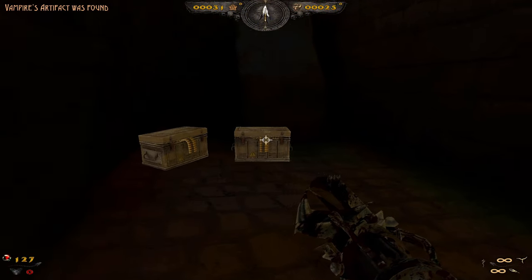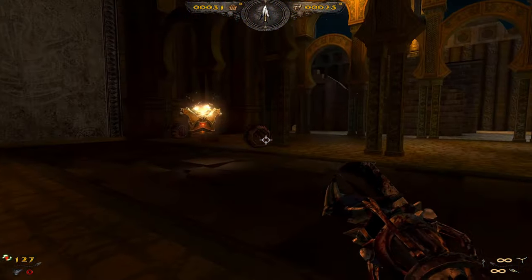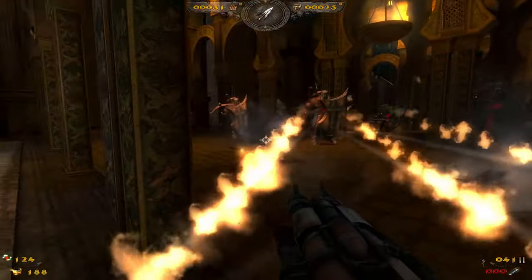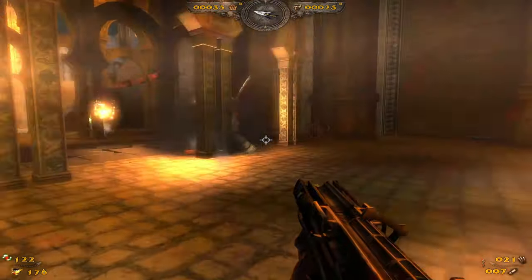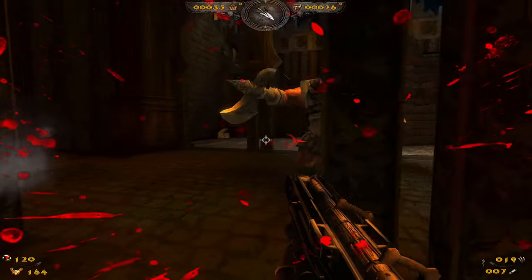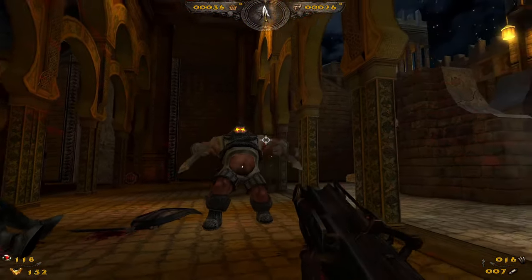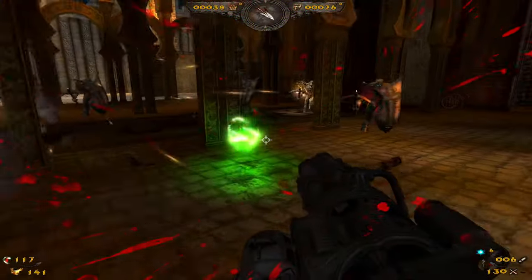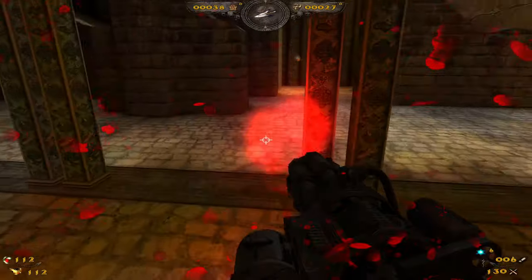Any ammo laying around? Yep, bullets. We can get armor in this one. It was a trap. I don't have any freezing ammo. That was the opportunity right there and I missed it. Damn it. There it is. Holy shit. Get his soul. All right, there we go.